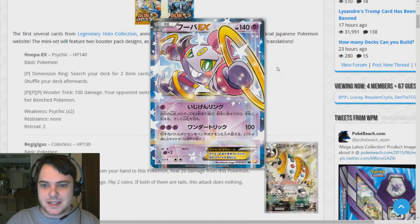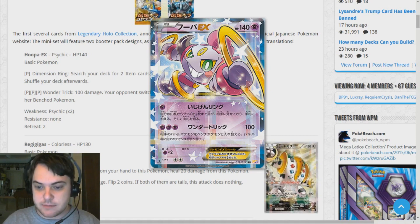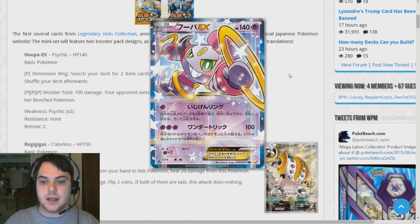My cat just woke up, he's a little grumpy. So, we have Hoopa EX, which is an absolutely beautiful card. I love the simplicity of the design of it. It really does remind me of the Meloetta EX from Radiant Collection. And in fact, this whole set does remind me of Radiant Collection, except honestly better, just because there's so many other good cards in it. Radiant Collection only had five.